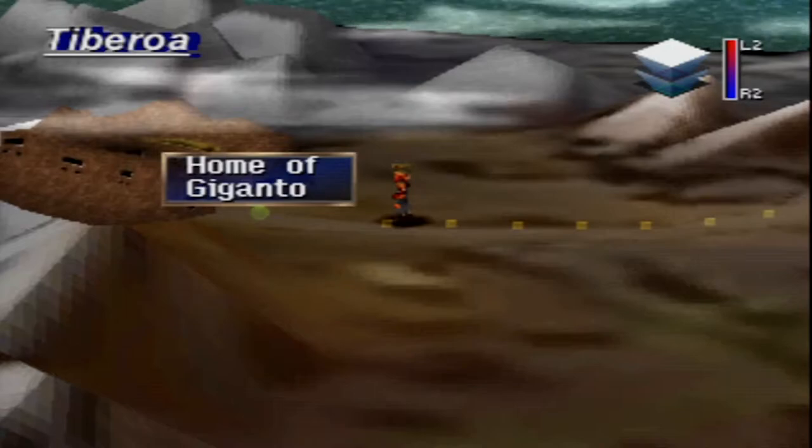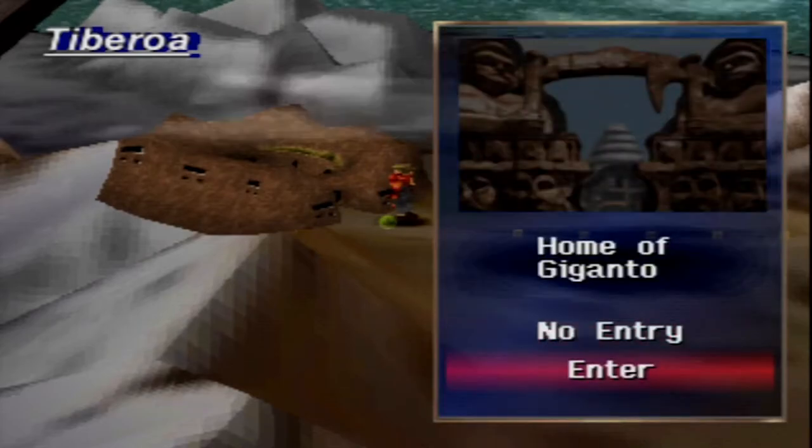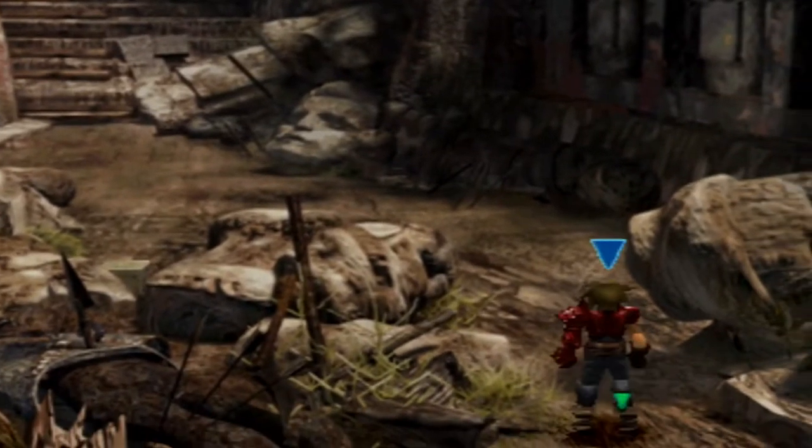In this episode we are heading into the home of Giganto, the base of the Garrich gang. If you remember, those are the bandits that have pretty much taken over Tiburoa, Fletz, Danau — all of those places have been struggling. But Dart and friends are here and they're about to kick some butt! Look at this place, guys — the home of Giganto. I am so excited for this place, I absolutely love it. Gigantos, of course, being Kongol's race — Kongol being potentially the last of the Gigantos. So this is the ruins of the home of Gigantos.